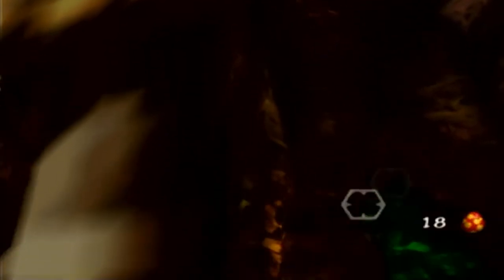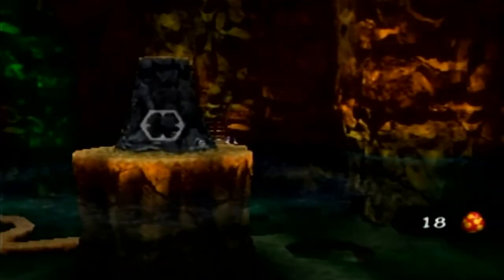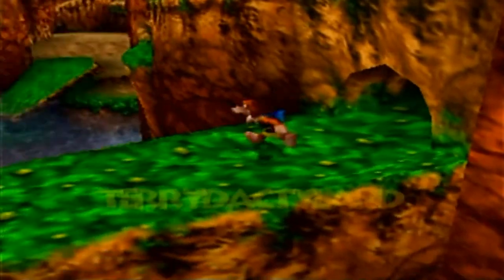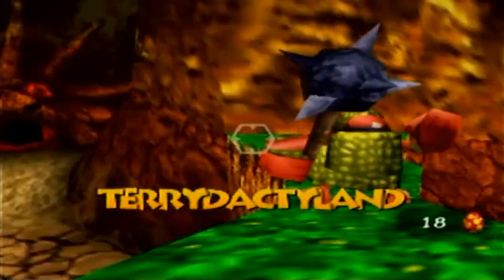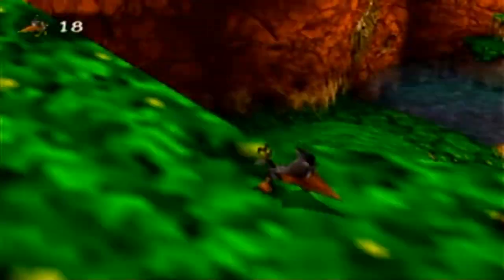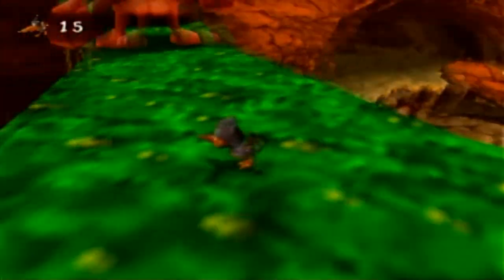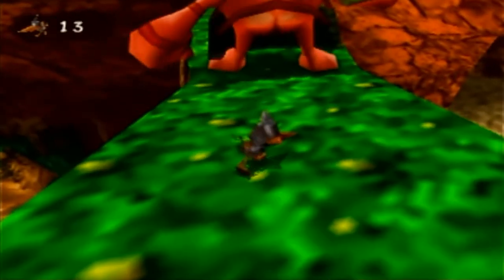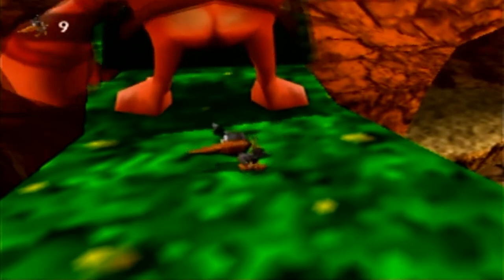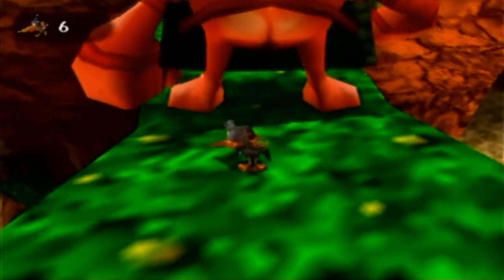Now we're behind a gate but inside the mountain — it's pretty spacious with a lot of water and an interesting little pedestal in the middle. This takes us up to a bridge, and hey, it's another member of the Rocknut tribe. How the Rocknut tribe members work is that they'll always be facing Banjo and Kazooie directionally — so you face him with Banjo and Kazooie so he'll face away, then shoot a Clockwork egg around him.